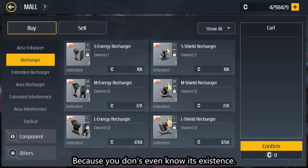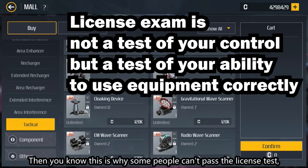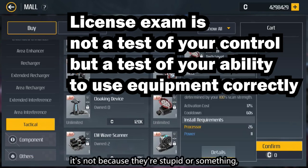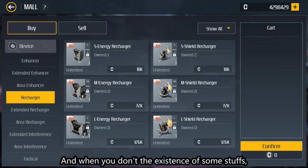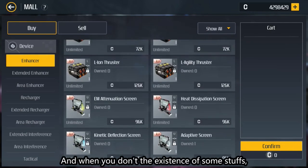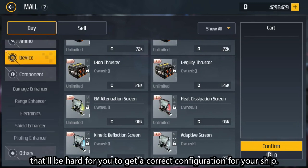Because you don't even know its existence. That's why some people can't pass the license test. It's not because they're stupid or something, but because they don't know some items. And when you don't know the existence of some stuff, it'll be hard for you to get a correct configuration for your ship.